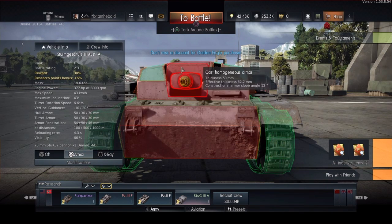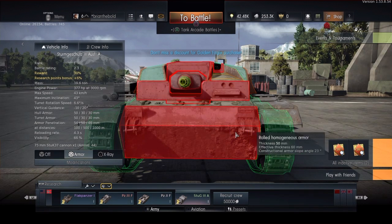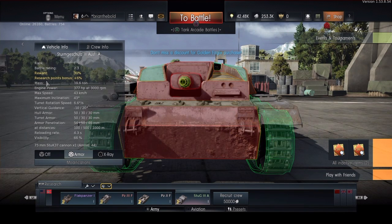Let's see what gun we have here. We have — okay, I have no idea what gun it is, so I apologize. The turret rotation speed is none, because there's no turret.